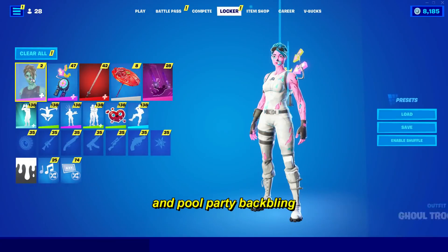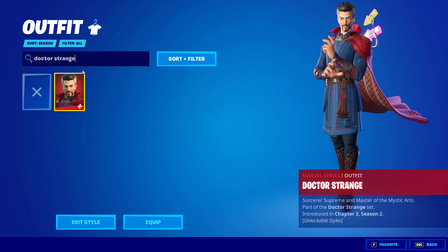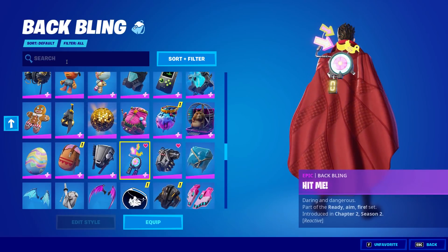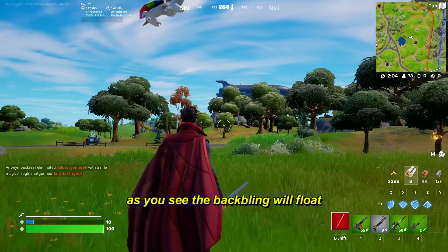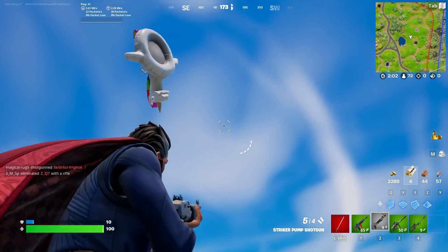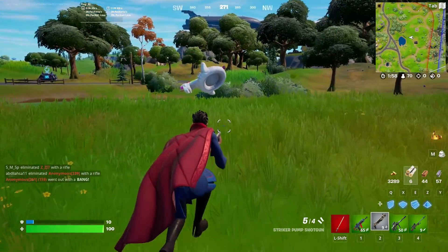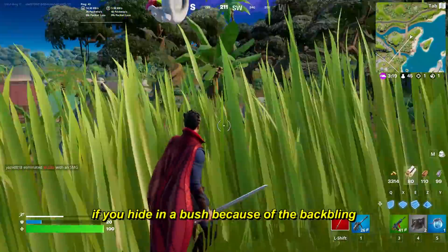If you equip Dr. Strange Skin and pull the back blink, this will happen. As you see, the back blink will float. Enemies will be able to know your location if you hide in a bush because of the back blink.